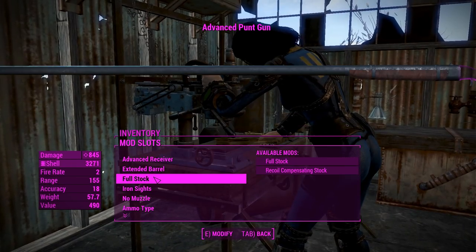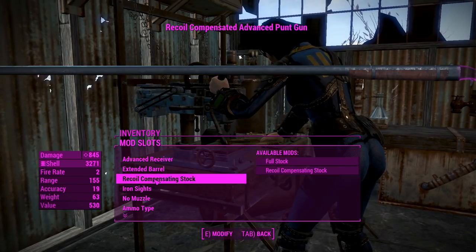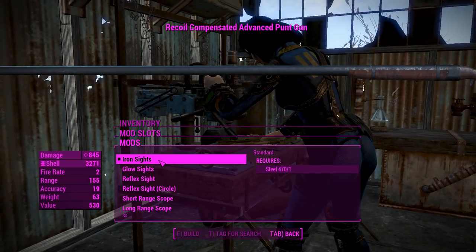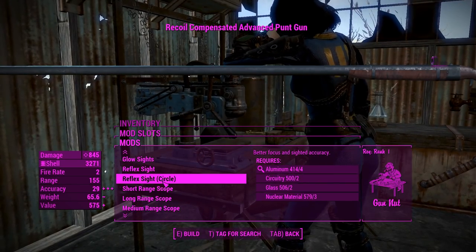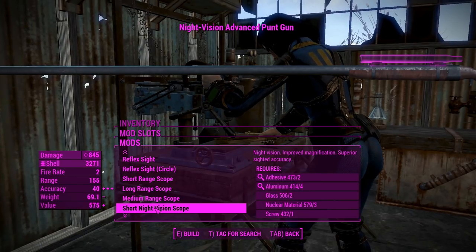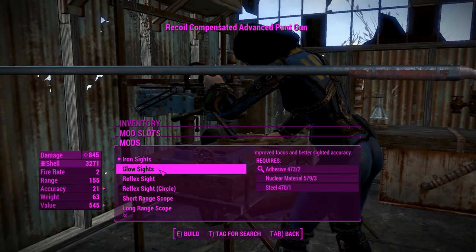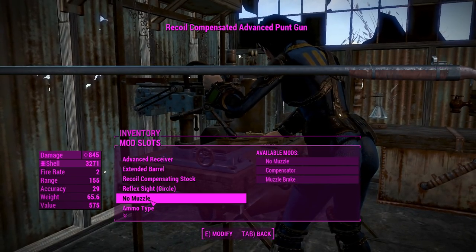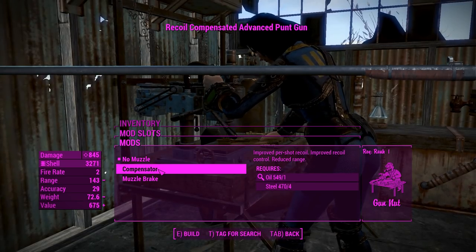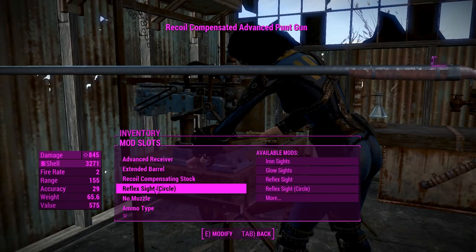Go for an extended barrel for extra range. For the stocks we'll chuck on a recoil compensating stock, even though it's probably not that essential seeing as we'll only be firing one shot and recoil wouldn't matter. For the sights you actually get a choice of scope if you feel like it, but I feel like that's a little bit overkill for a shotgun-type weapon unless you're using the slugs, which we'll get to in a bit. There's also a muzzle brake and compensator if you want to control the recoil at the expense of range.